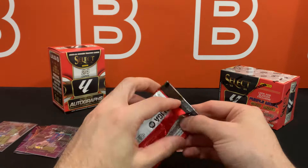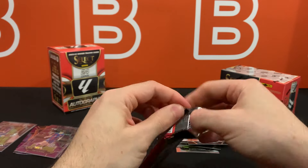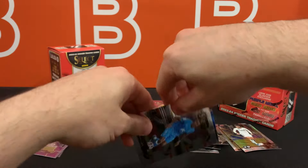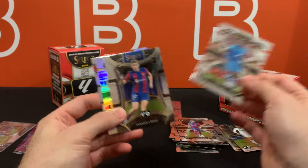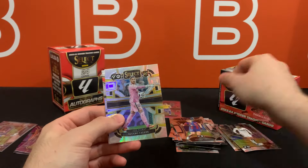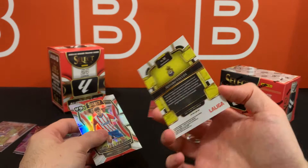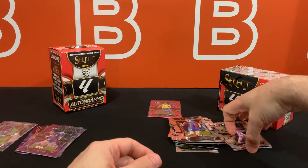No idea what to expect from this last pack — I haven't seen a blue pulsar insert yet. I'm guessing those might be much rarer than the others. We did not get one, so they're not as common as we might think. There's Fermin Lopez, which we'll talk about in a sec. Equalizers insert and a silver goalkeeper Terrace to wrap up box one.